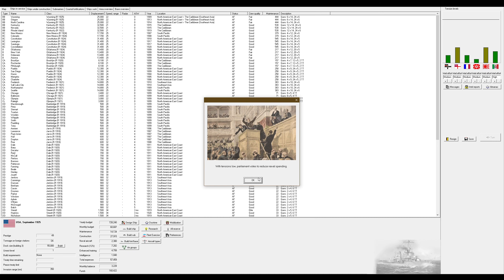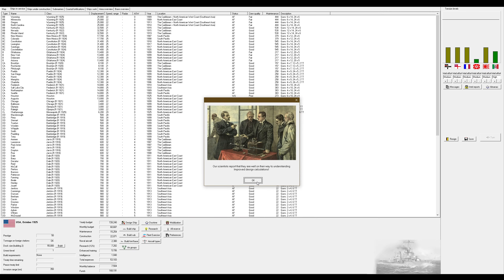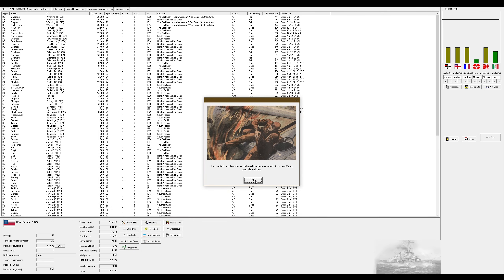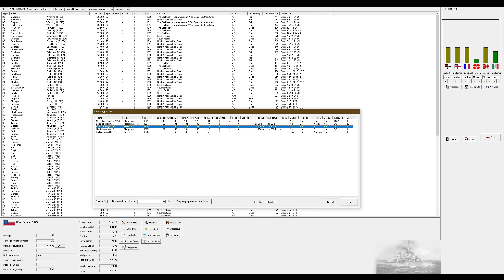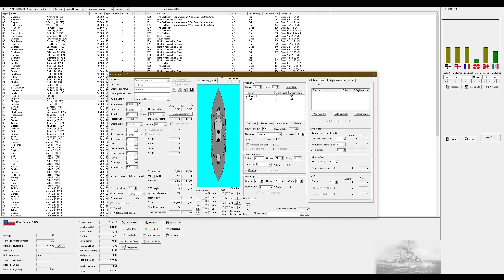Parliament has decided to reduce my naval budget. We'll take the improved model of the Curtis Seagull - there's literally no reason not to, it's a little bit faster with more range and faster cruising speed. The Houstons need a refit for director secondaries, and I technically still don't have turreted secondaries on the armored cruisers, but we're going to ignore that.